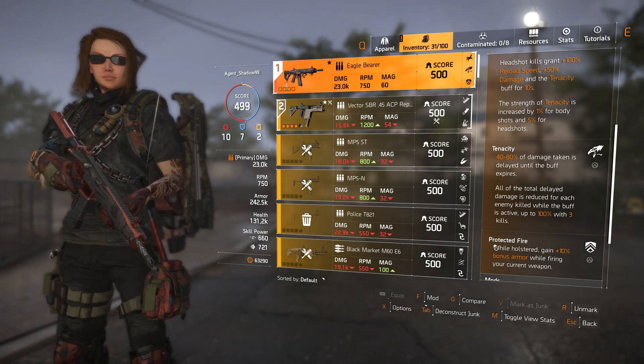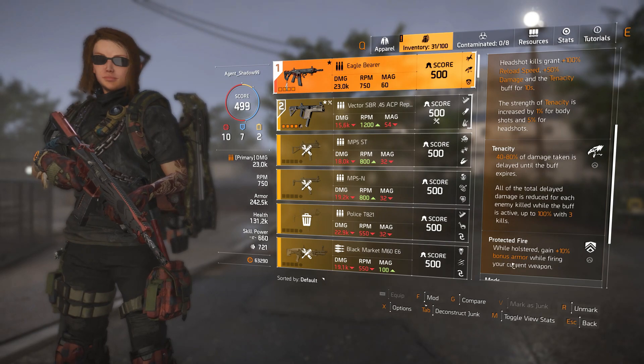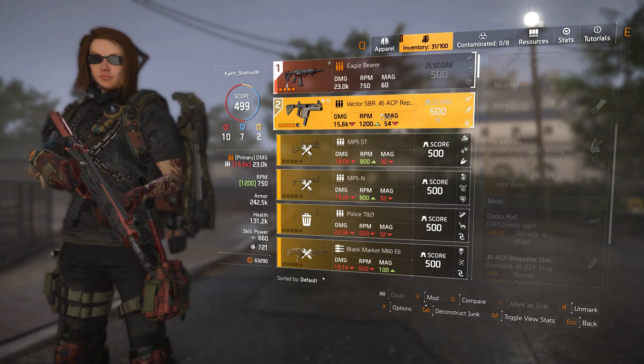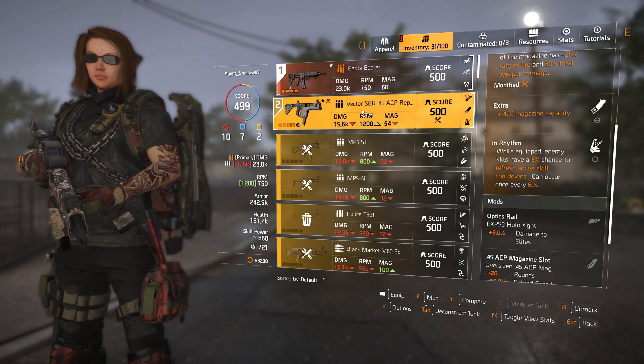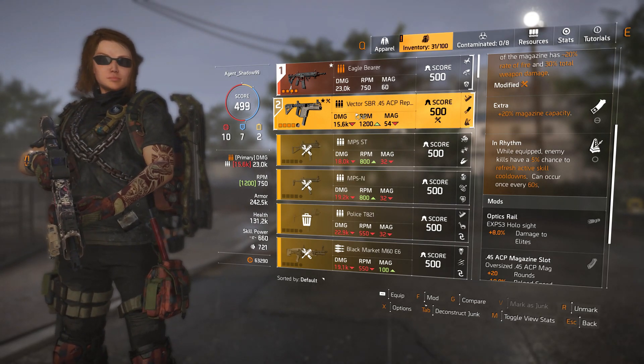And then Protected Fire: while holstered, you gain 10% bonus armor while firing your current weapon. That's the one I like the most because it works great in both PvE and PvP — I shred in PvP with this build.